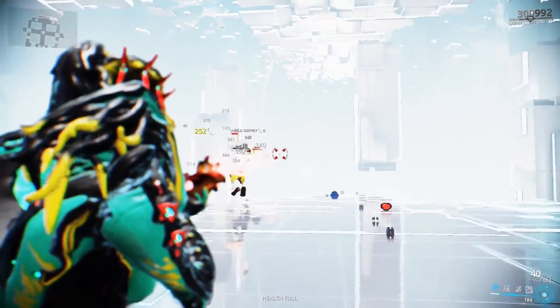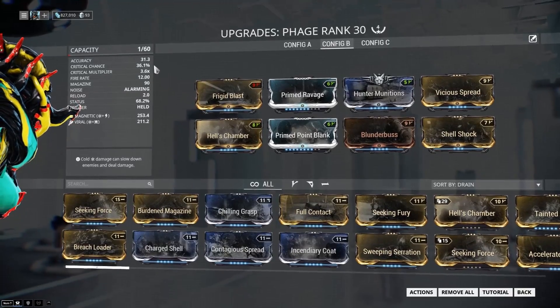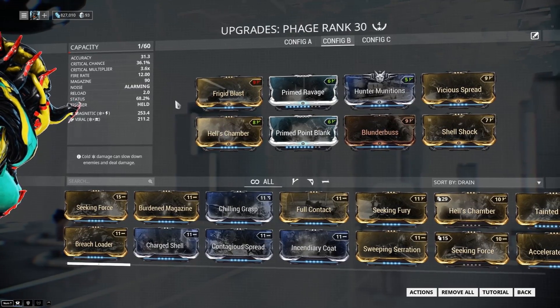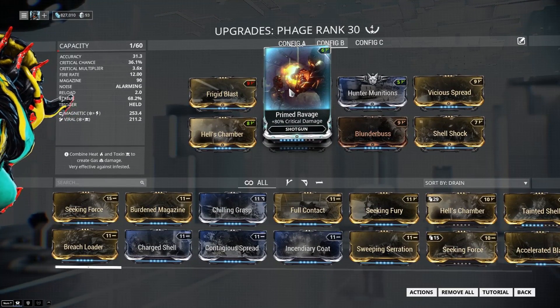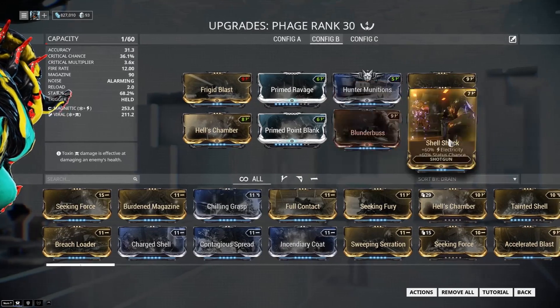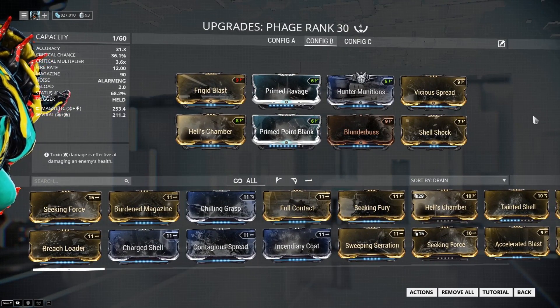We killed them — killed them dead. So we have a build with a lot of critical chance and multiplier, and also almost 70% status chance. It doesn't have a lot of base damage but more than enough to kill a lot of enemies. We have Hunter Munitions equipped and Blunderbuss as well.